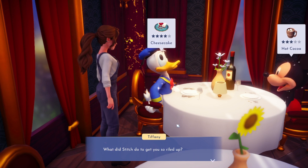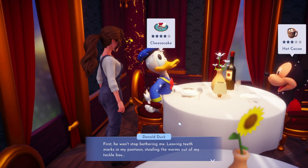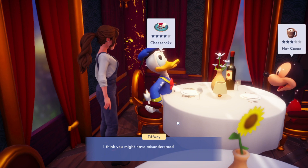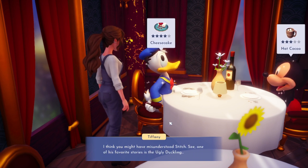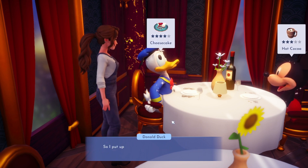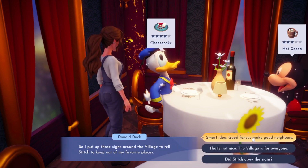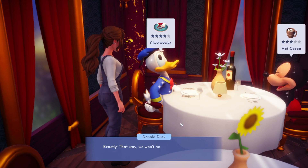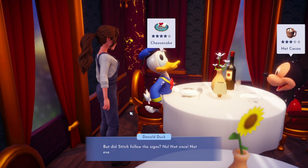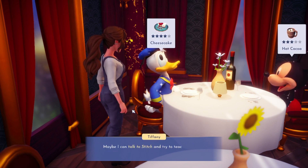Donald is really worked up: 'Every time I turn around, Stitch wrecks something!' He explains - Stitch won't stop bothering him, leaving teeth marks on his pontoon, stealing worms from his tackle box, and then asking if he was ugly as a duckling. I think Donald may have misunderstood - one of Stitch's favorite stories is the Ugly Duckling.